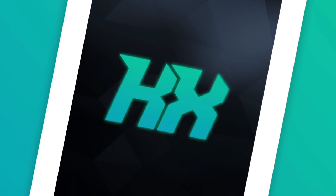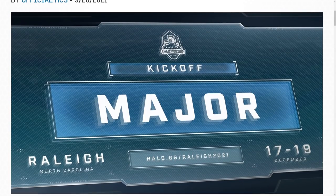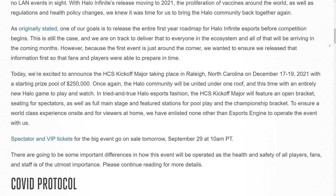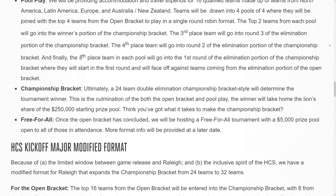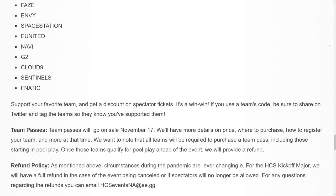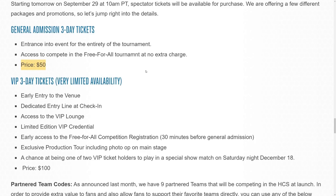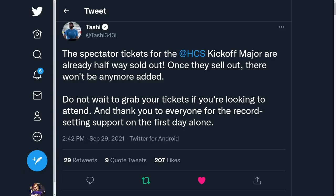Halo Infinite events are also exciting — there's been a big announcement of an HCS event for December 17th through 19th. Even if you're not into competitive Halo, it's a great opportunity to meet up with people in person and hang out with Halo friends. Tickets are only $50 for general admission, and you should use one of the team codes to get a 10% discount on your purchase, with that 10% also going to the teams. Spectator tickets for the HCS Kickoff Major are already halfway sold out after just the first day, so don't wait.